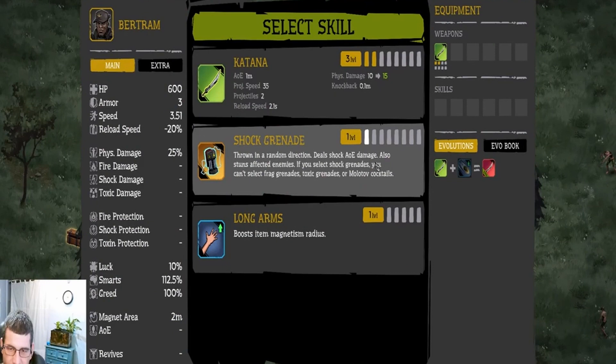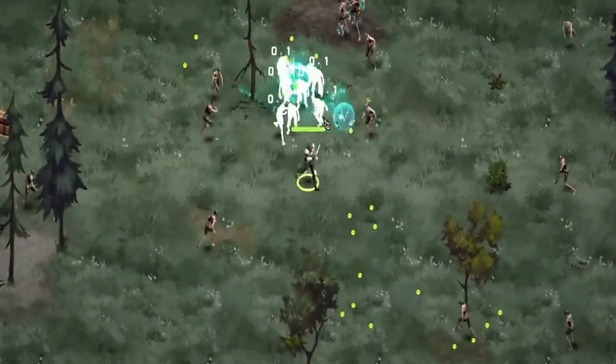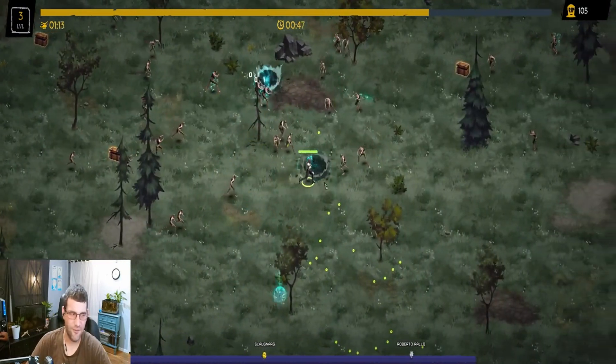Shock grenade — throwing it deals shock AoE damage and also stuns enemies. If you select shock grenades, you can't select frag grenades. We'll try out the shock grenades. I like the effect on that. That looks cool — it shows little zippy lines around them. That looks good. That's visually fun to use.